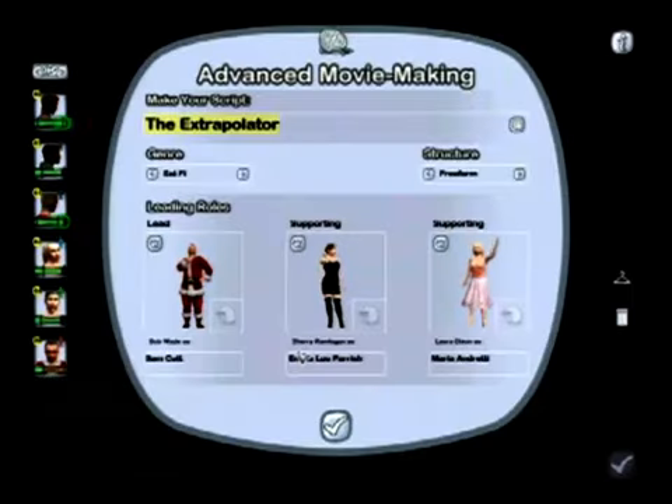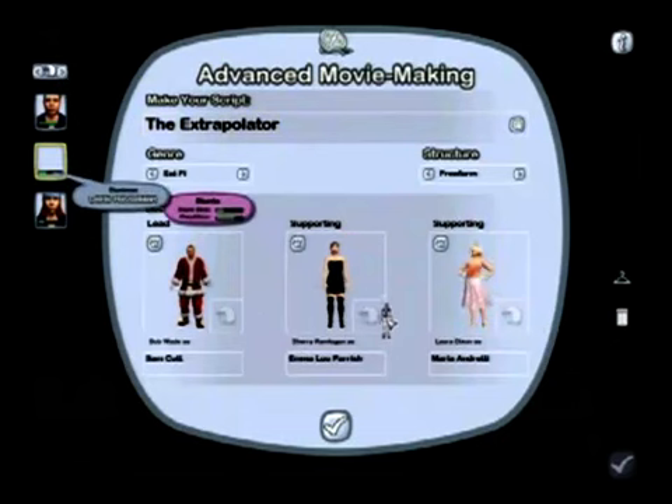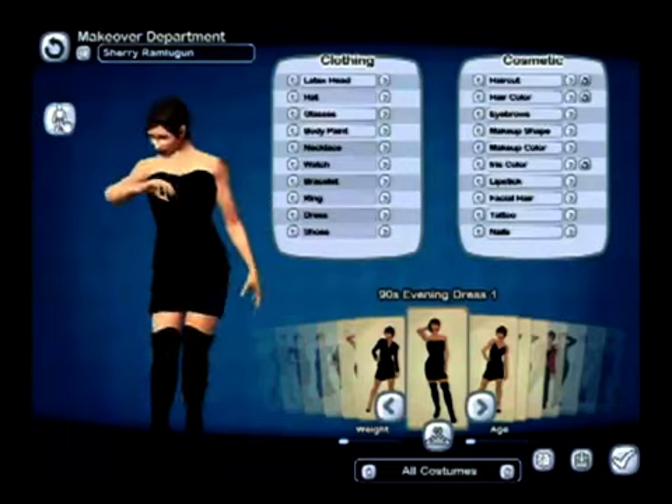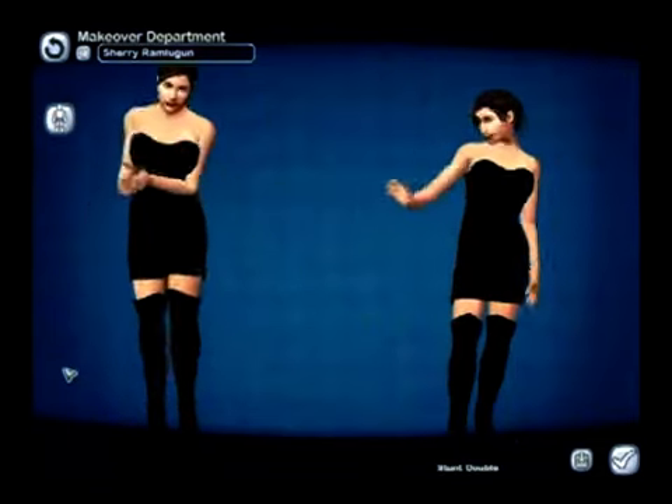As we can see, it's the same advanced moviemaking interface as the original game with a few tweaks and upgrades. If we want to assign a stunt double to one of our performers, it's as simple as dragging and dropping them here. We can click and actually compare her to the stunt double to see how they look.